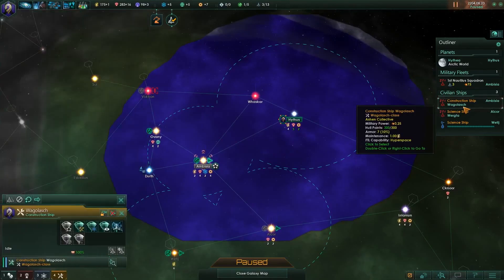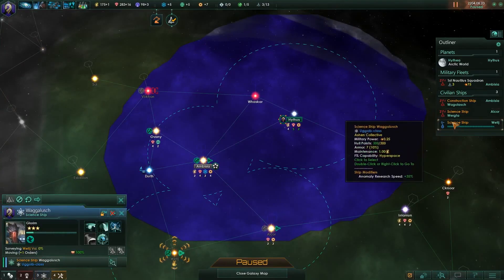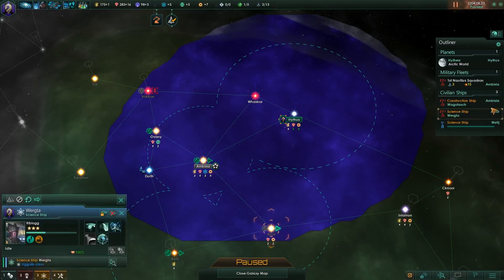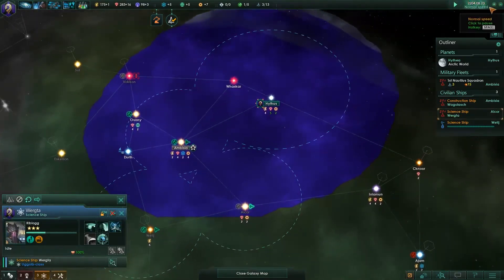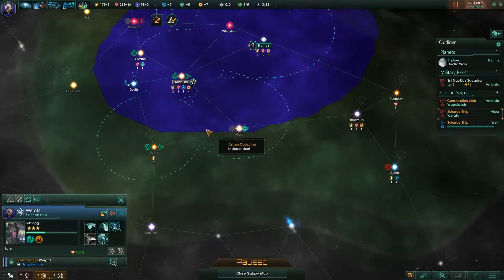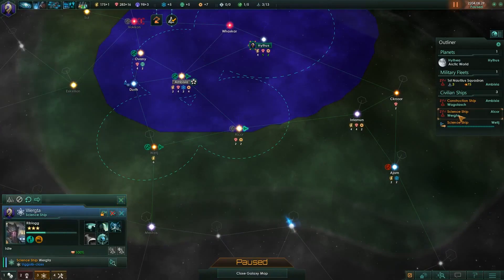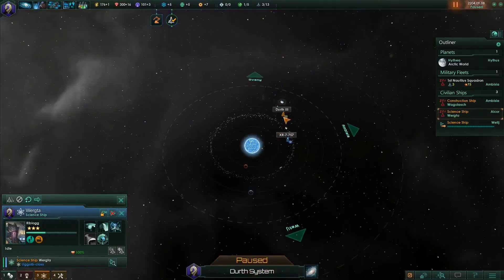We do have a few ships available. We have a construction ship that's sitting a little idle. We have one science ship over here and we have another science ship that is going on and exploring. So we do want to let our different scientists, Ryblog and Glorim, go ahead and level up. I'm going to start running the speed here a little bit faster. Of course, we need to actually set our science ship to do something — you're level 3, it's a level 2 anomaly, 22% risk of failure. Let's go ahead and research it.